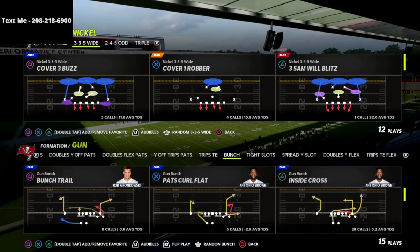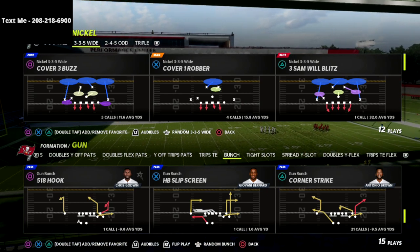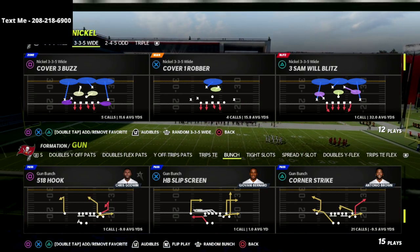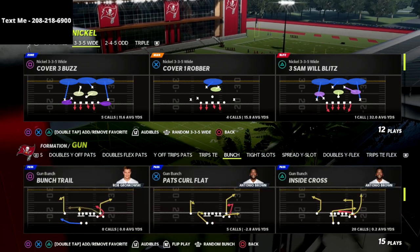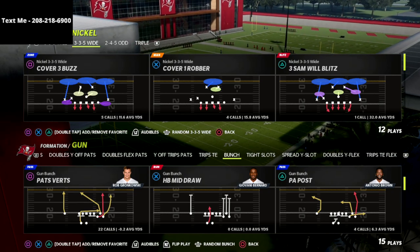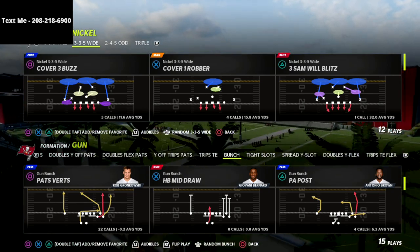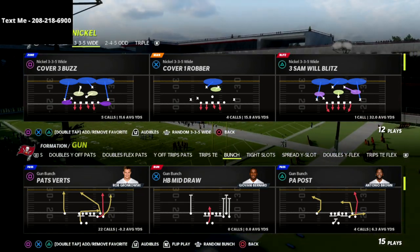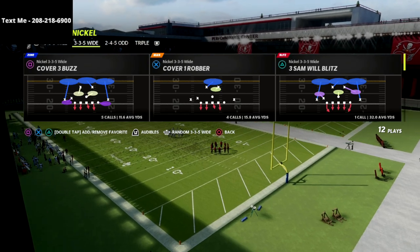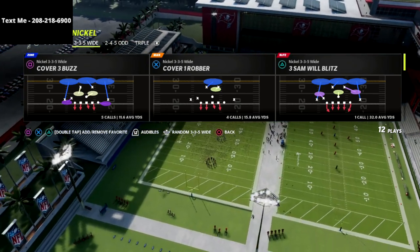If you have not joined my Patreon membership, today we're talking about the Nickel 335 Wide, and I have a full ebook on it in our Patreon membership. It's just $10 a month and you get unlimited access to every ebook that I release in the Madden 22 season. So far we've released 11 ebooks — 7 defenses and 4 offenses — and 335 Wide just happens to be one of those.